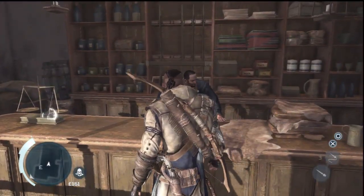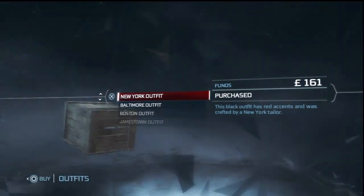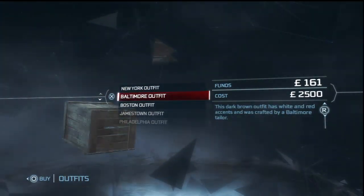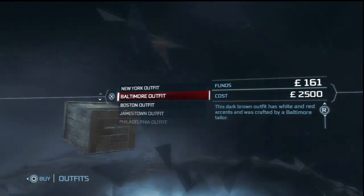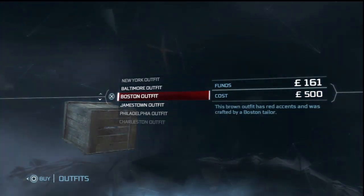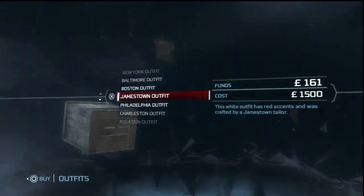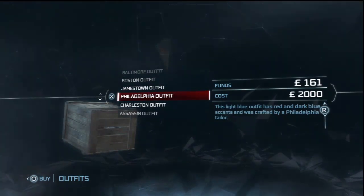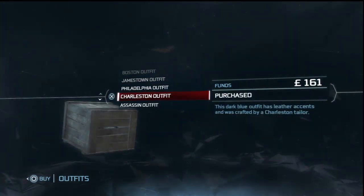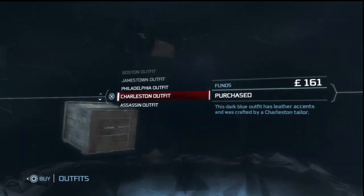The outfit I had on was the New Yorker outfit, and it's only $1,000. Then the Baltimore outfit is dark brown with white and red accents. Boston is brown with a red accent. Jamestown is white with red. Philadelphia is light blue, red, and dark blue. And Charlestown is dark blue leather.